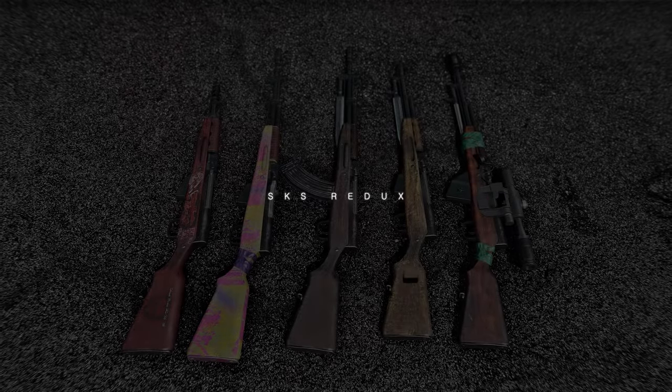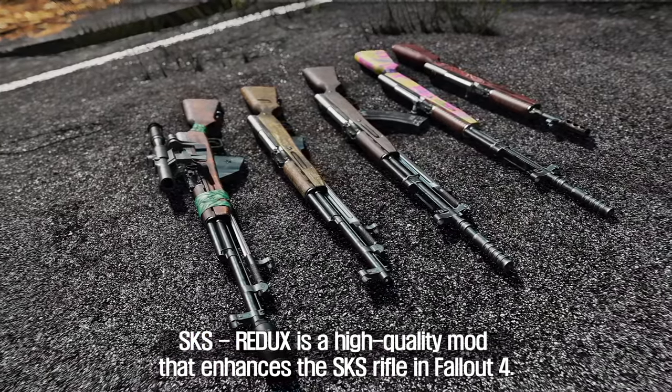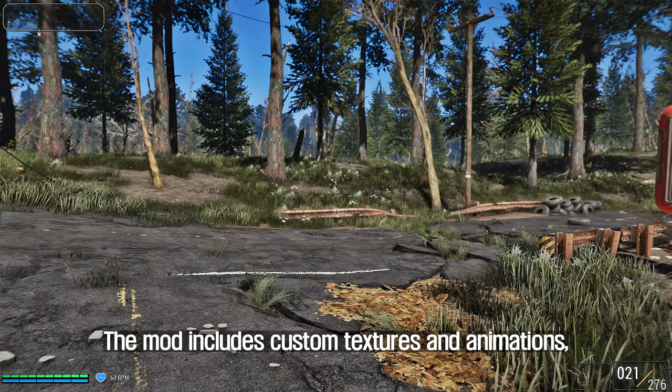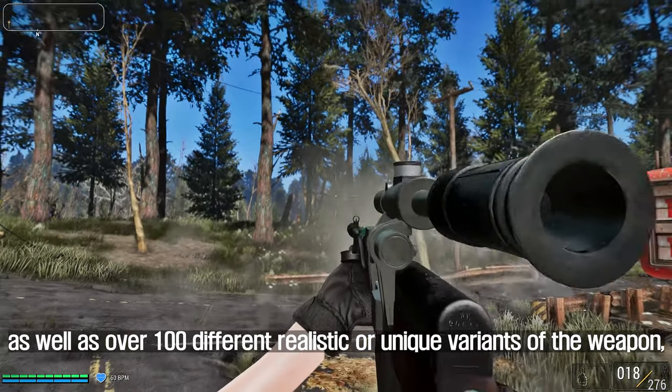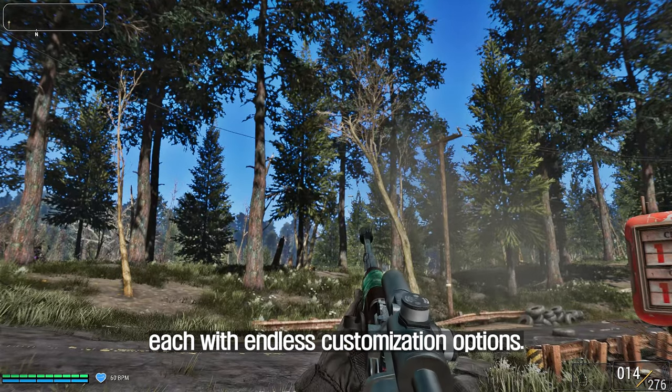The third mod I will introduce to you is SKS Redix. SKS Redix is a high-quality mod that enhances the SKS rifle in Fallout 4. The mod includes custom textures and animations, as well as over 100 different realistic or unique variants of the weapon, each with endless customization options.